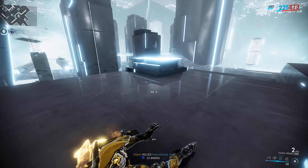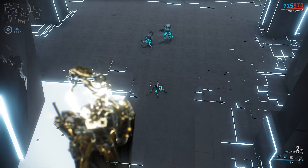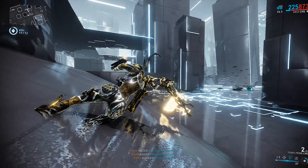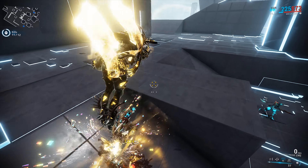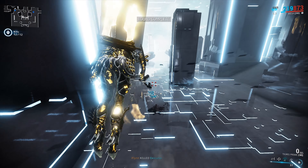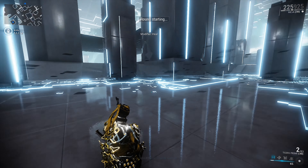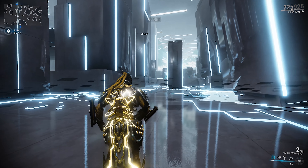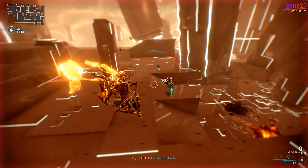Rush to enemies as soon as possible and make sure you're picking up the energy and health drops that spawn around the map. Make sure you're hitting your shots because missing can be the difference between life and death — these enemies deal so much damage. That should be our 12th kill and there's the first wave complete. Make sure at the beginning of each round to cast your third ability; that 90% damage reduction is a total life saver, so keep it up.